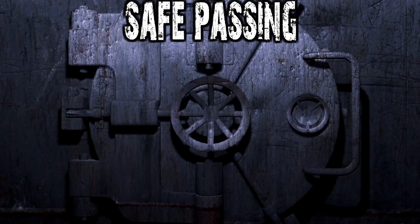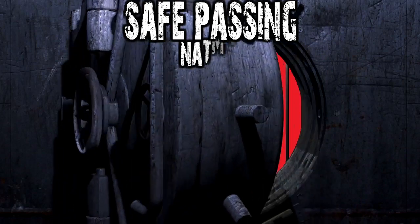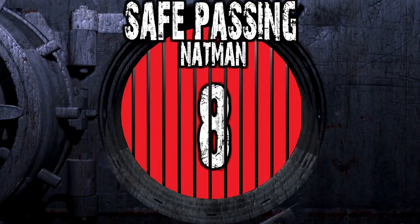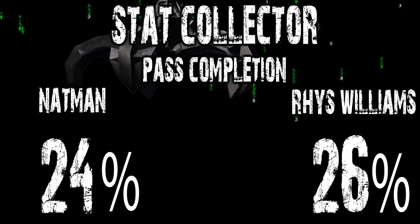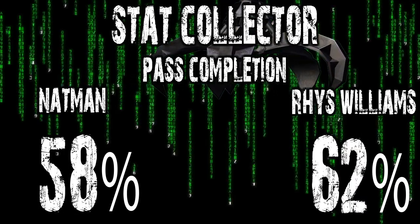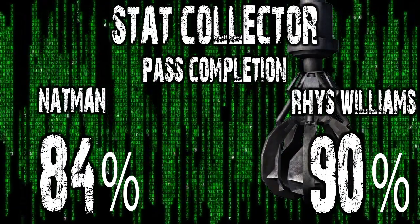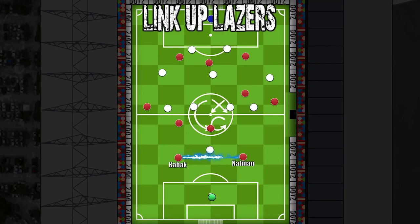Nathaniel is quite good at playing it safe but can get lured into trying to break the lines too much. Opposition teams set up traps to counter-attack, but he has not been caught out in a way that has led to many goals. Liverpool have been fantastic at getting him to play it wide to Trent or wait for a defensive midfielder to come short. His pass completion rate is quite impressive, though with both centre backs coming into the team you'd expect Nat to be a little bit better.